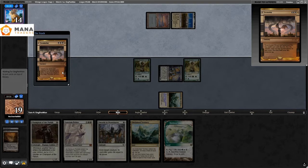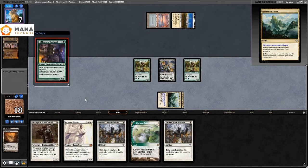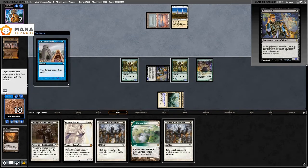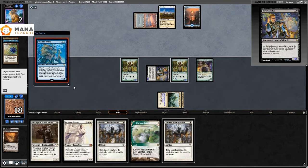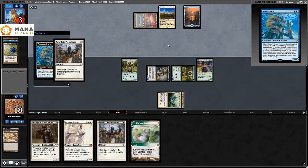I just want to attack with the Dark Confidant. I would have been so much happier if that Mayor of Avabruck were a Meddling Mage — something I noticed throughout the entire league. They Ancestral Recall with one card left in their deck, play a Black Lotus, then Thassa's Oracle. The trigger goes on the stack and in response I Swords to Plowshares it.